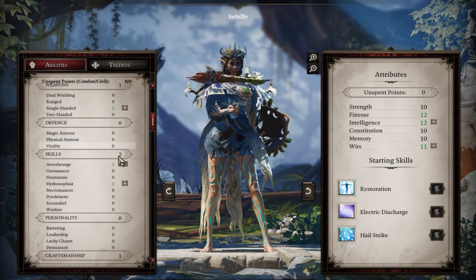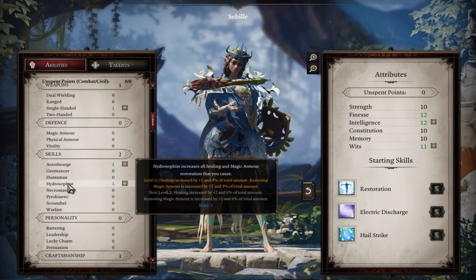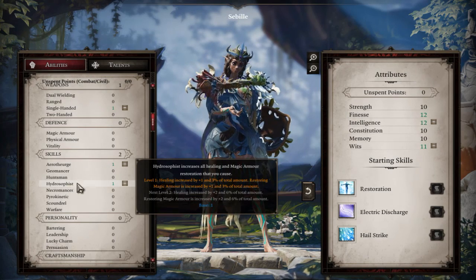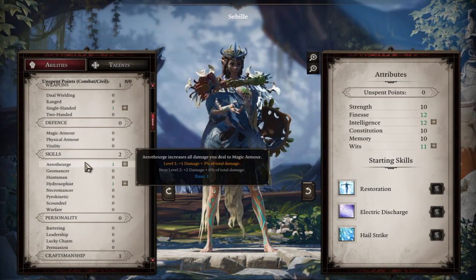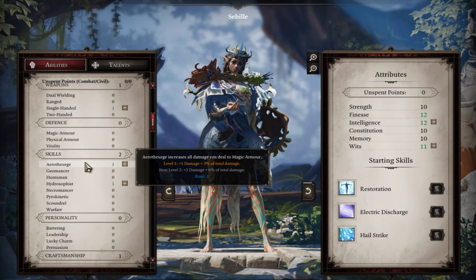Aerotheurgy provides healing spells and really strong crowd control spells. The Enchanter is all about buffing your party while maintaining control of the battlefield — simple as that.